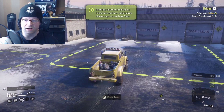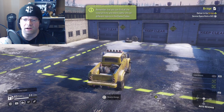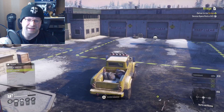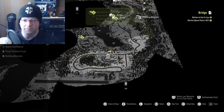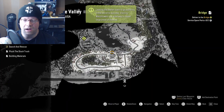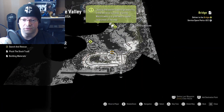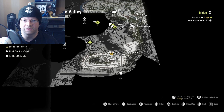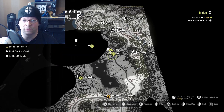Make sure it says 'garage discovered,' and to be on the safe side I would actually enter the garage just to make sure it registers in your game. I recommend that you don't fix the bridge immediately because it'll be a little complicated — you're gonna need two service spare parts. But if you want to get right to it, that's up to you.